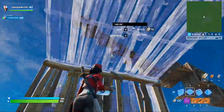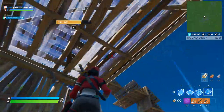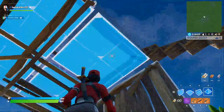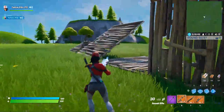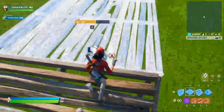You can also put a wall above you like this on the pyramid — you can do stuff like that and edit those. Same thing with the floors: you can edit those and you can fall through them.